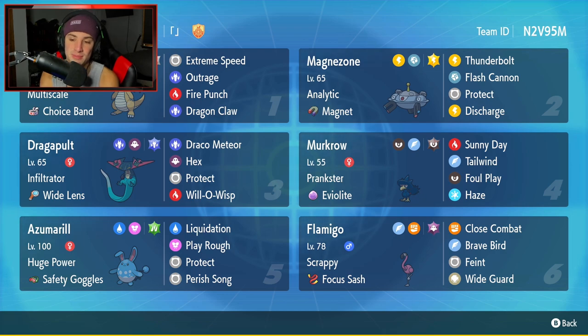We're using Scrappy Flamigo today and Flamigo is such a cool Pokemon from Generation 9. It is Fighting and Flying type, and giving it the Scrappy ability allows it to hit Ghost type Pokemon with Close Combat. So it's going to be really cool and fun to use.